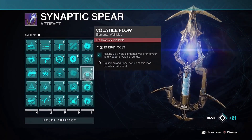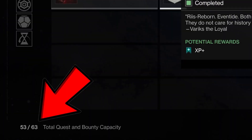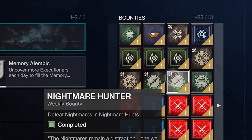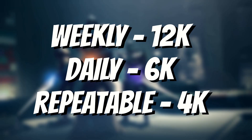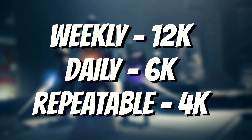Want those sweet new overpowered game-breaking mods from the artifact? Then you'll need a ton of XP. You can carry up to over 60 bounties on each of your characters, so these are the ones you want to keep. Weekly bounties grant 12,000 XP, dailies grant 6,000, and repeatables grant 4,000 XP.